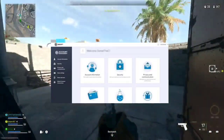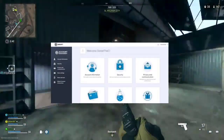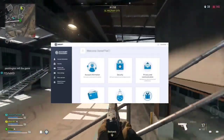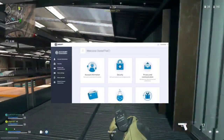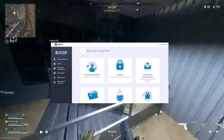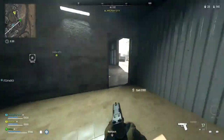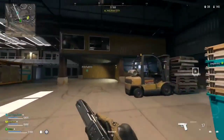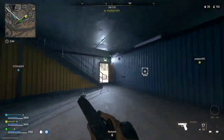Fix 1: Enable Two-Factor Authentication (2FA) and update the Ubisoft Connect app. Enhance your account security by enabling 2FA in your Ubisoft account settings. Log out of the Ubisoft Connect app, then re-login to update your 2FA information. This can refresh your authentication status and potentially fix the Dolphin 004 error.